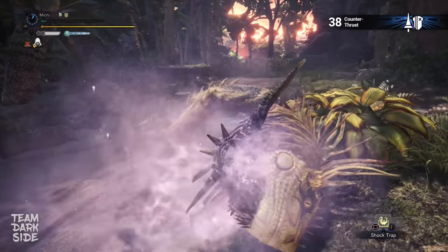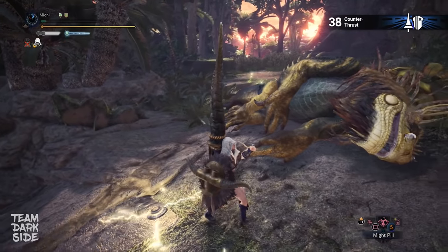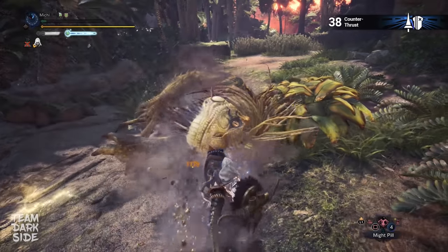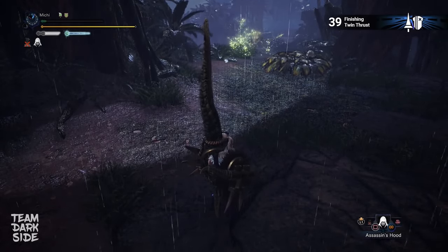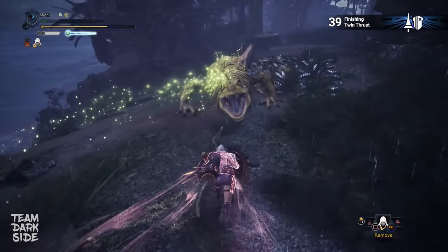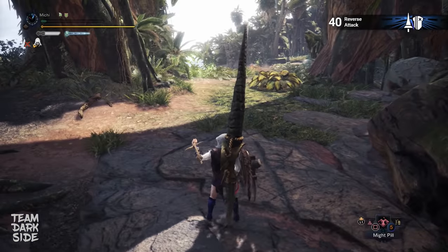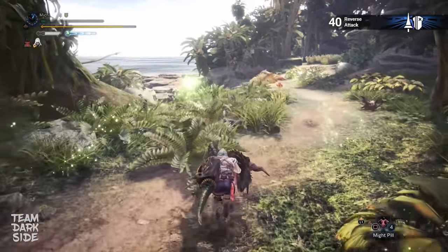Moving on to the Lance. This is the counter thrust — entering the power guard mode doesn't change the damage but it's strong enough to make Jagras capture-ready. The finishing twin thrust benefits from the speed gained from the running attack; because the second hit is way stronger than the first, a pyramid target is the way to go. And the reverse attack — same as the previous attack, this one becomes stronger while running in turbo mode.